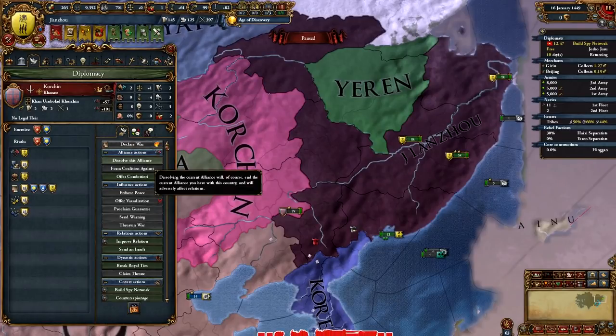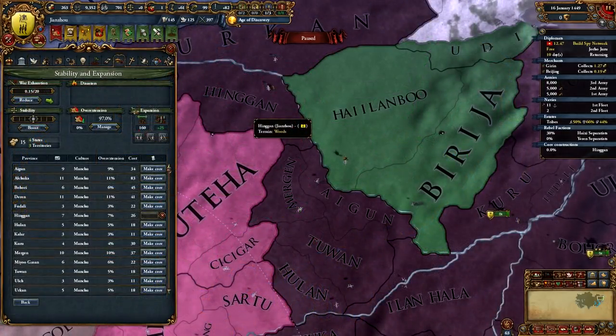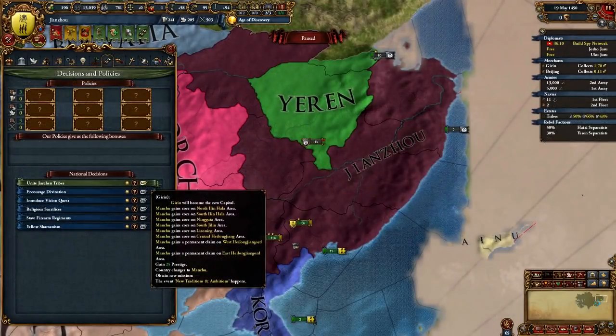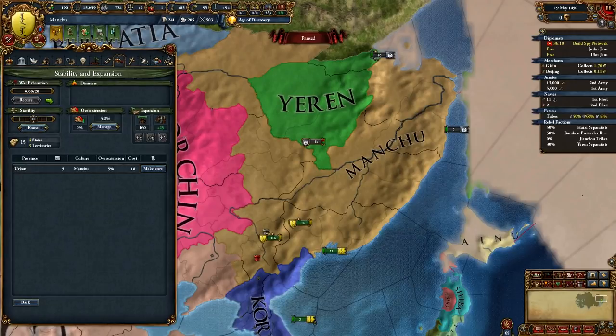Definitely take Hingen, which we need to form Manchu, and Urken, which gives us a province next to Buryatia for fabricating claims, along with some eastern provinces. They have served their purpose and we will need to unite them as well once the truce expires. Now start coring Hingen only. Once we core Hingen, we can form Manchu, and forming Manchu will give us cores on all these provinces, so we don't even have to spend all those admin points. When you can, form Manchu — and just like that, we only have one province to core. It's only 1450 and we have already united two Jurchen tribes.